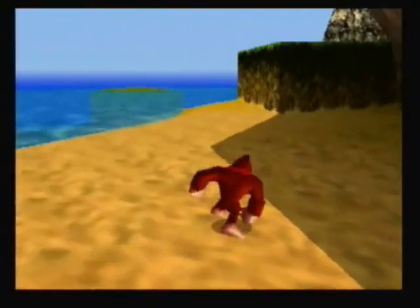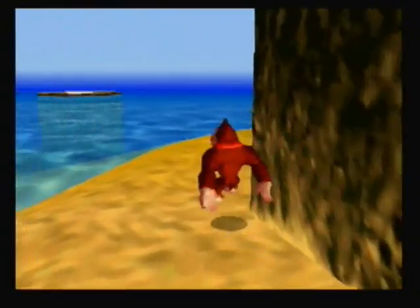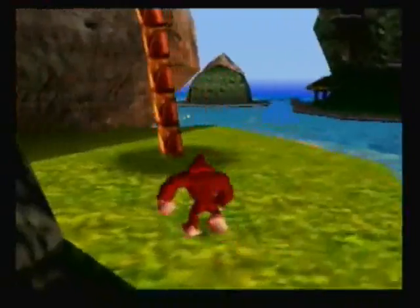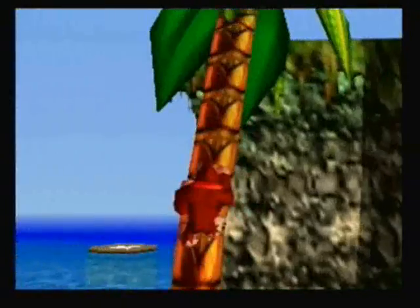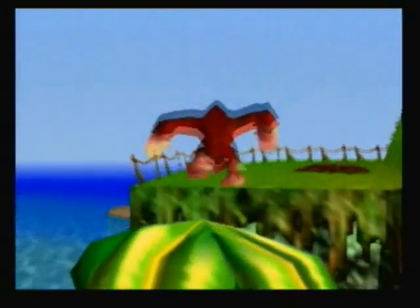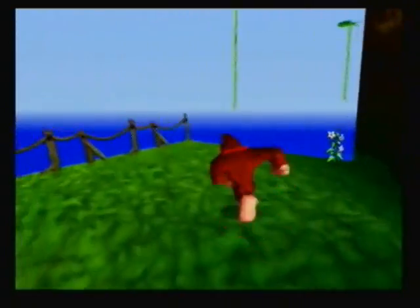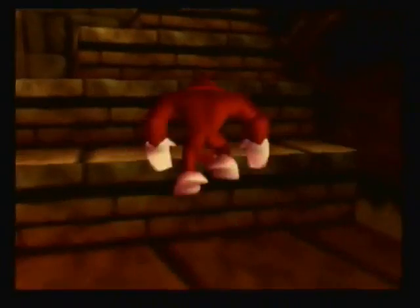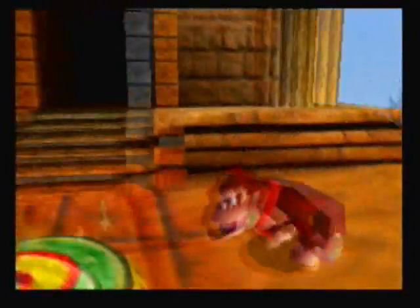Next we're going to unlock banana port two, which is actually by the second world. We have to climb up there to get to it — just climb up here and we'll get there in no time. Grab one of these vines, and then world two is just up these stairs. Okay, banana port number two is accessed.